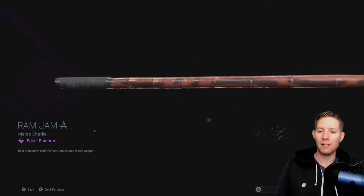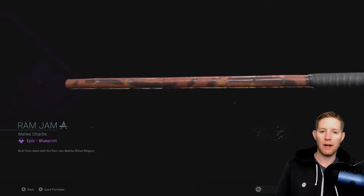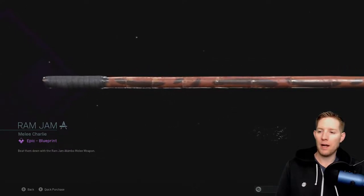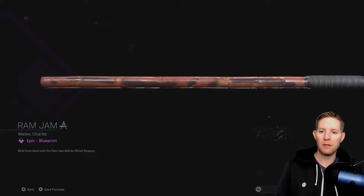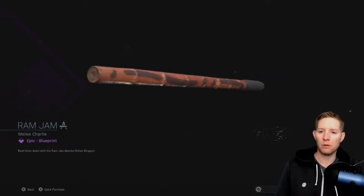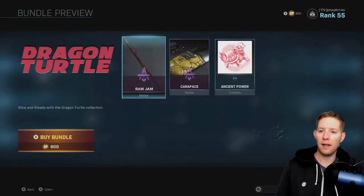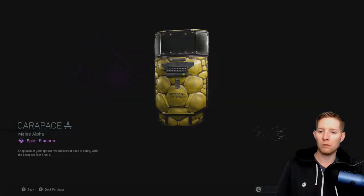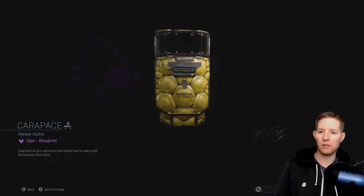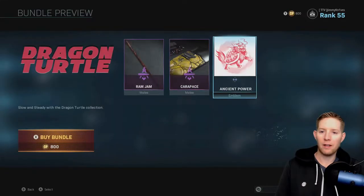Rather than a knife or an axe — and I think they have enough knives now — they do have this new Ram Jam Melee Charlie Epic Blueprint Melee Weapon. You actually get two of these. They're akimbo, so you'll have one in each hand. There's also a new skin for the Riot Shield, which looks like a turtle shell — essentially what they are. You also get the Ancient Power Emblem with the Dragon Turtle Pack for 800 COD points.